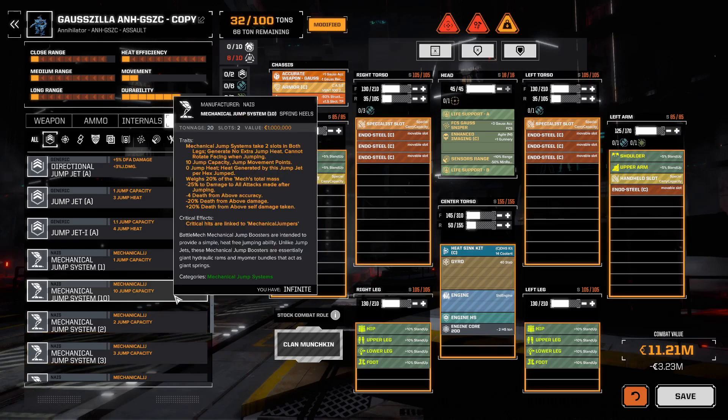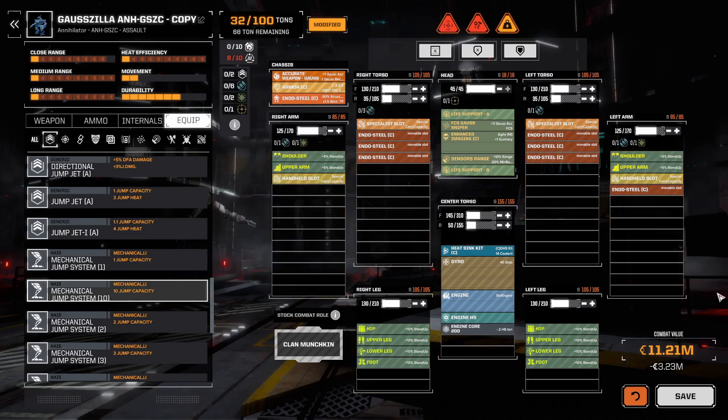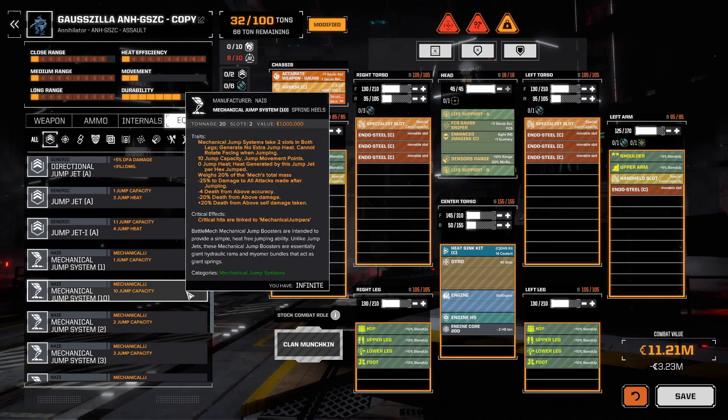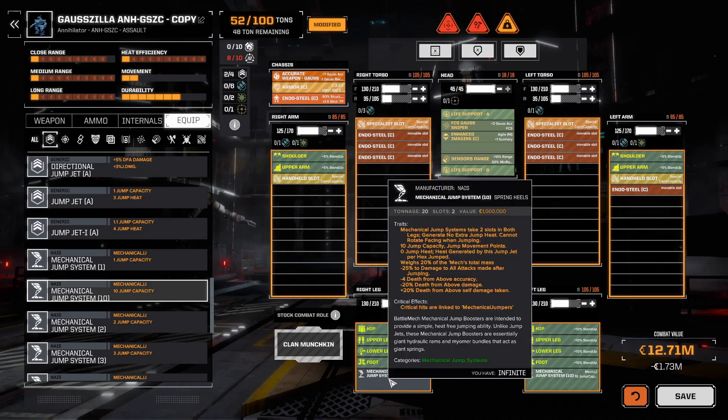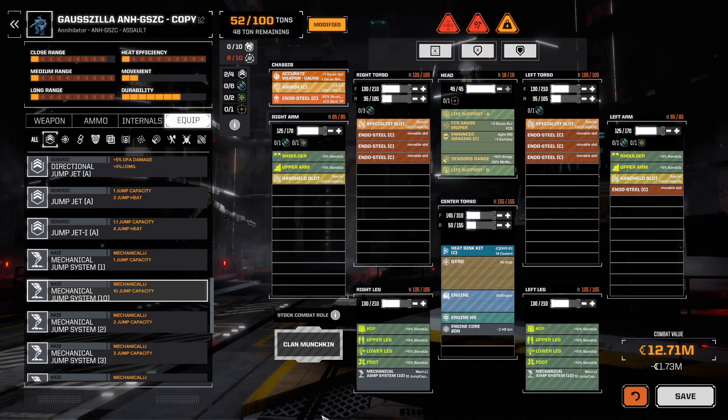However, why I love it so much is you can take this 100-tonner and give it 10 jump capacity, which is extreme movement. Because it's a mechanical jumpjet system, you do not add heat for jumping — it is zero heat per jump. So you can afford to jump all the time, especially when you pair it with Gauss weapons which have very little heat. It is heavy, however — that is always the problem.